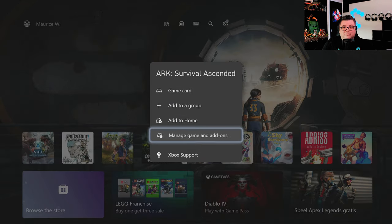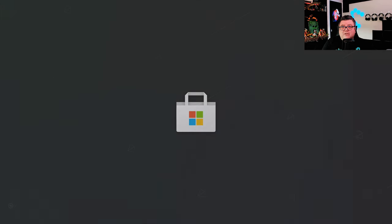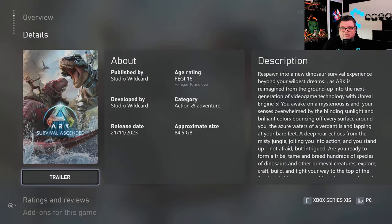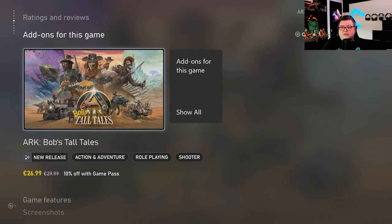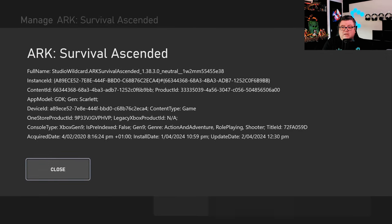First of all, let's see how much data this is — that's 84.6 GB. The game's on Game Pass, so if you have a Game Pass subscription, you can get this game right away. Otherwise it's like 45 euros and it's on sale with about 10% off. There are some add-ons for this game as well. And the game is, of course, fully optimized for new gen consoles.